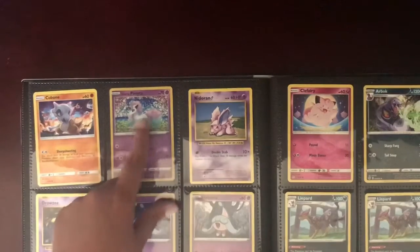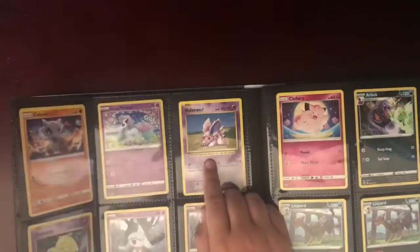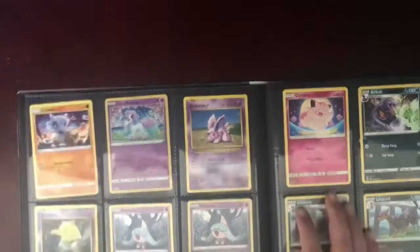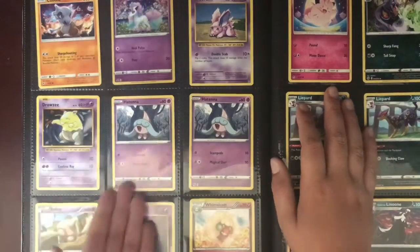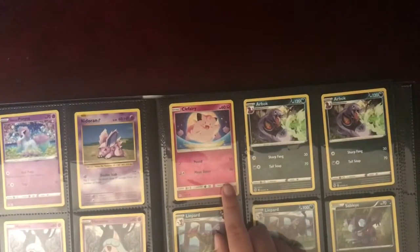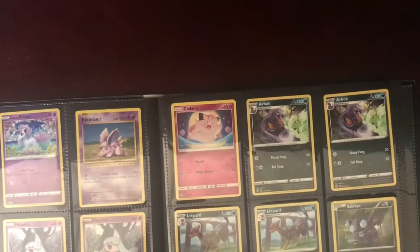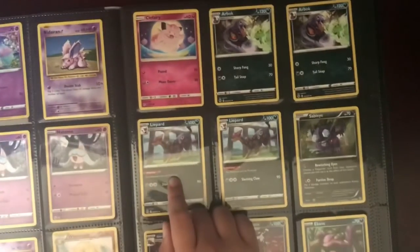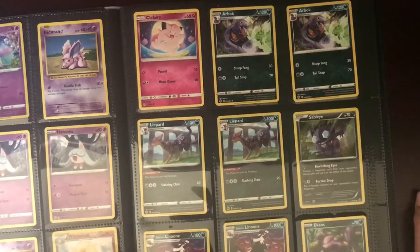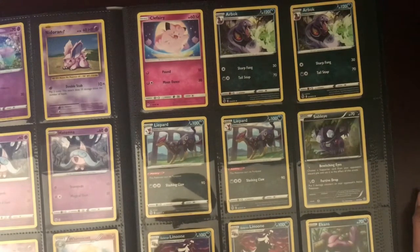I also got this from a 25th anniversary thing — a foil Galarian Ponyta. Then I've got Nidoran — I don't know, this is the girl one. I've got Drowzee, Hattena, Baltoy, Gastly, Cottonee, then I've got Clefairy — that glare is kind of messing it up. Arbok, and I've got a Liepard. Two of those, and Sableye — I don't know if it's Sableye or Sableye, I don't know.